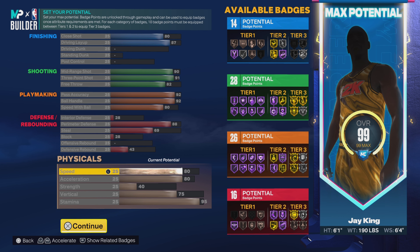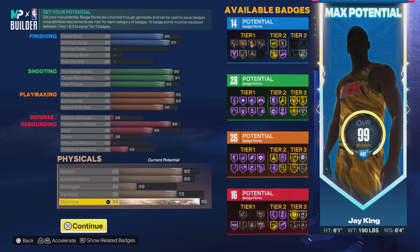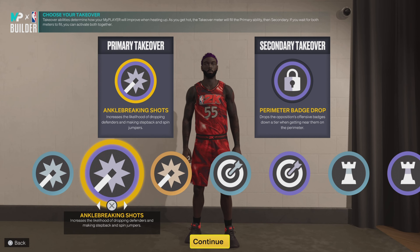Speed: 80. Acceleration: 80. Strength: 40. Vert: 75. And stamina: 95. So even the physical is solid — all in all, this build is pretty dope. I went off his stats to make this build, so they definitely did right by Jason Williams with this one. My man White Chocolate.